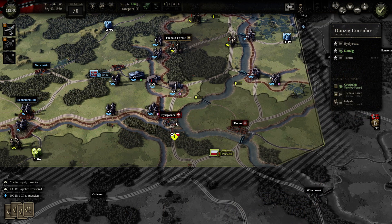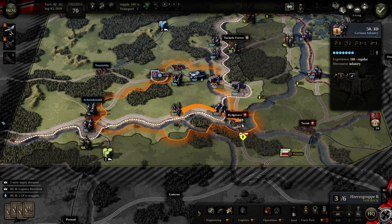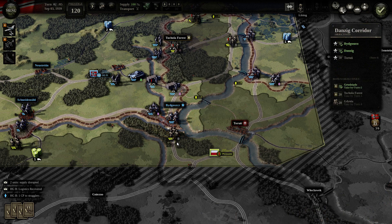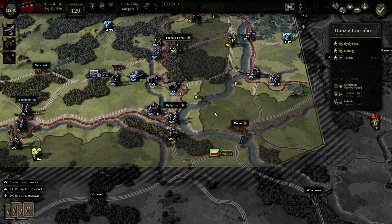Unfortunately the city was put into ruins, which makes it much better defensive terrain. We move forward another infantry unit and capture the city, gaining prestige for it — brilliant. The unit that was defending was driven out, but not by much. That's fantastic — I had not expected that. Next objectives: Torun and the Tuchola Forest.